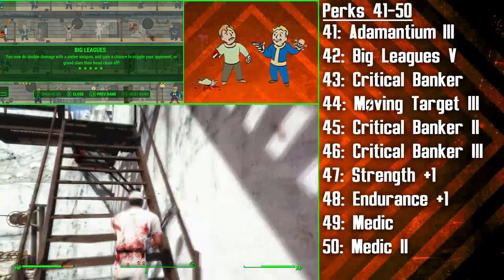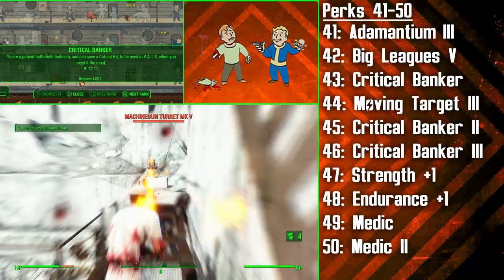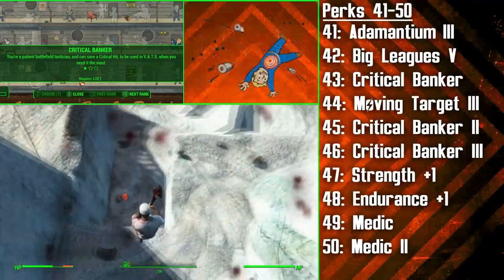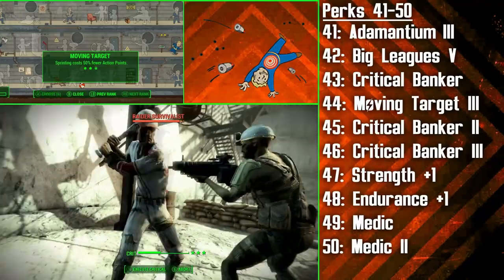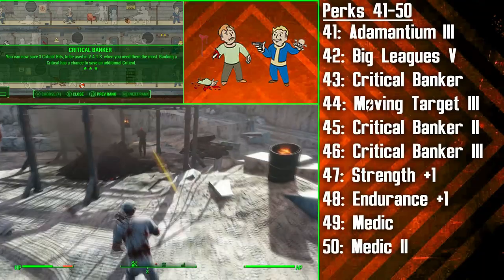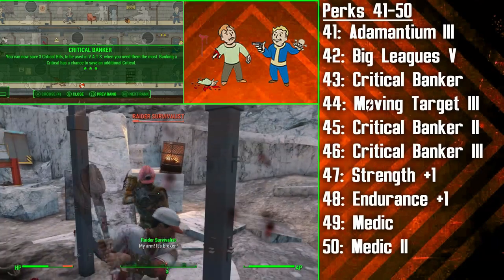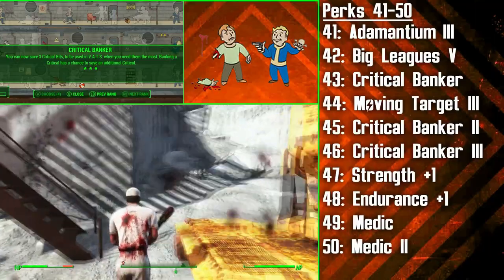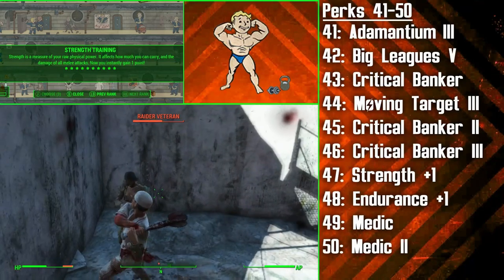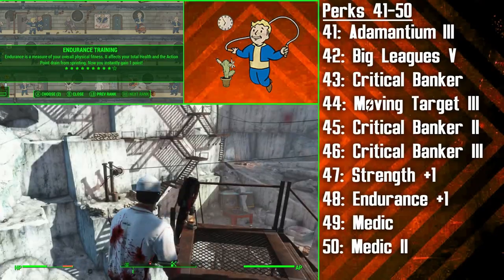The Luck Bobblehead will be required next as the Swatter is going to start investing in Critical Banker. This perk is fantastic, but we didn't feel it was a priority as the high Agility of this build will see him unleashing crits all the time anyway. Now you'll be able to store up an additional one. At level 44 the Swatter finishes off the Moving Target perk, making sprinting cost 50% fewer Action Points, and then he gets the last two ranks of Critical Banker — now you'll be able to store up four critical hits including the normal critical bar. These can all be used to decimate one large dangerous threat or multiple threats in quick succession. Blitz plus lots of VATs usage plus lots of criticals equals a whole lot of slaughter. We then invest a perk point into Strength, giving us 10% more melee damage and 10 Strength with the bobblehead, and then chuck a point into Endurance to increase our health even more.